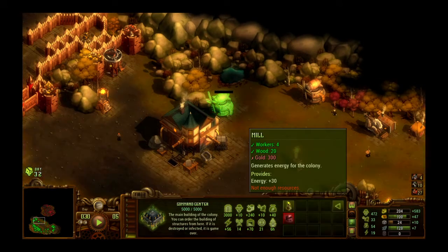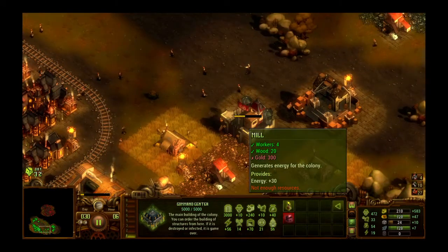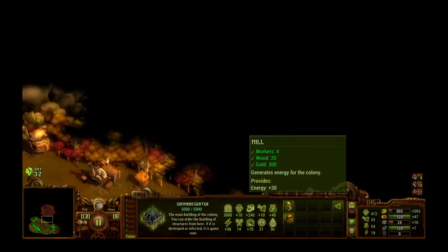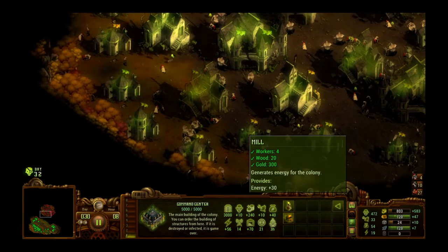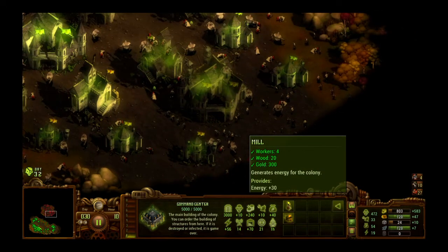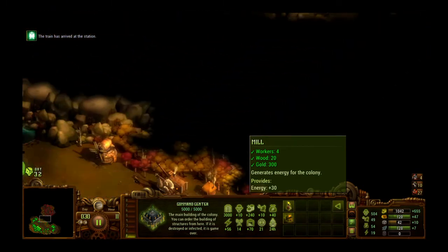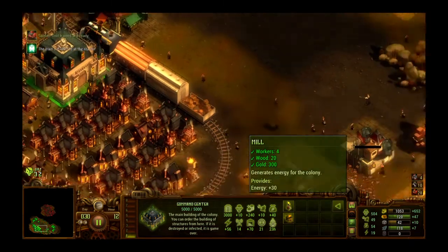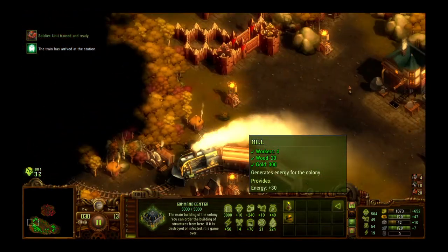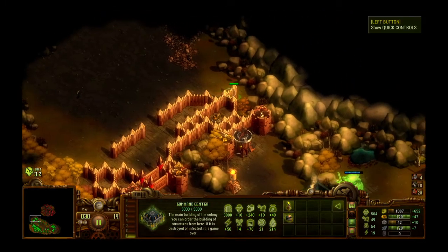One thing you might consider is that if you have a lot of work for your soldiers besides defending your walls, you might want to consider building a second barracks — a second soldier center. It can really help get your troops trained faster. Oh look, here they come — see these lines of zombies.